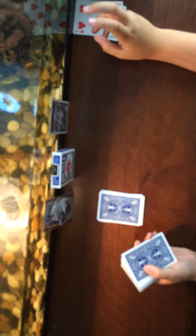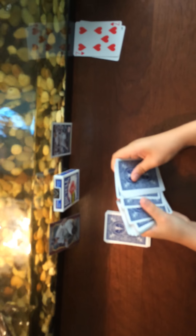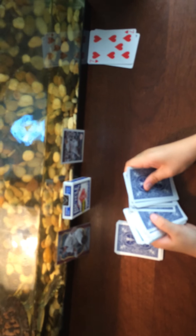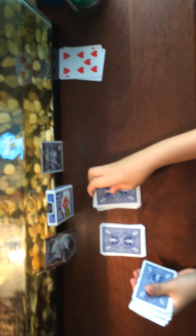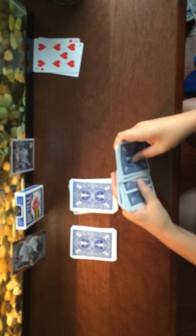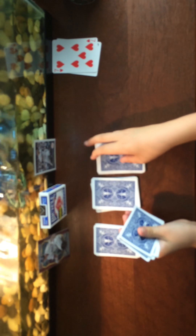The next pile is gonna be 15 cards: three, six, nine, twelve, fifteen. Then we do that again with another 15 cards: three, six, nine, twelve, fifteen. The last pile will be nine cards, and those nine cards will be in your hand.